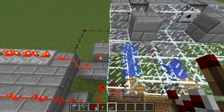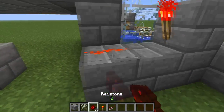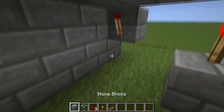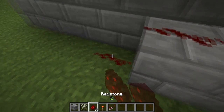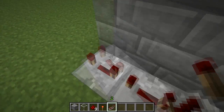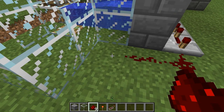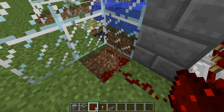And now the most complicated part - the golem's piston. I gotta wire that. I gotta invert the signal here with a torch, and then keep going with redstone. Put three repeaters before linking to the sticky piston. Yeah, that'll work just fine. And link it to the sticky piston.